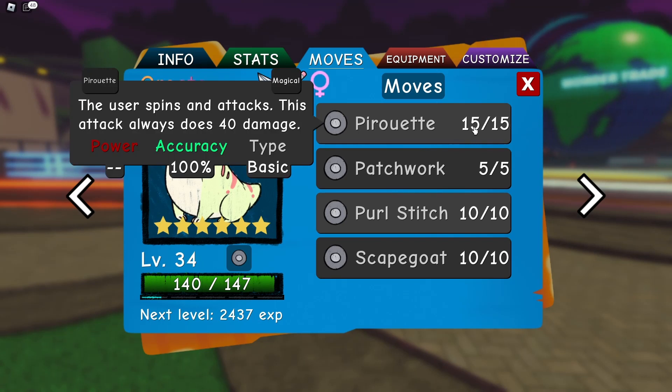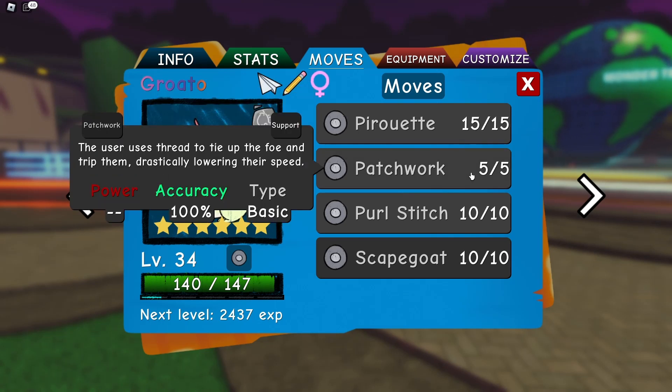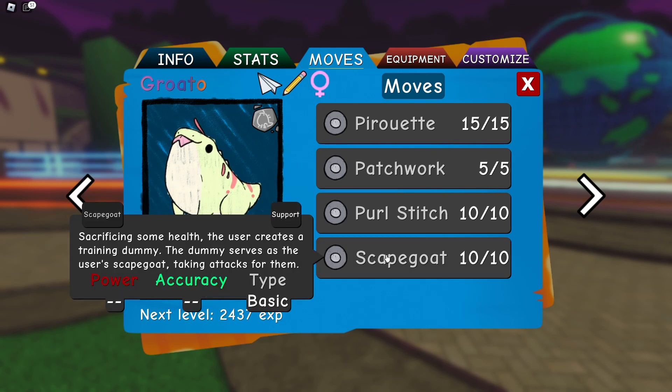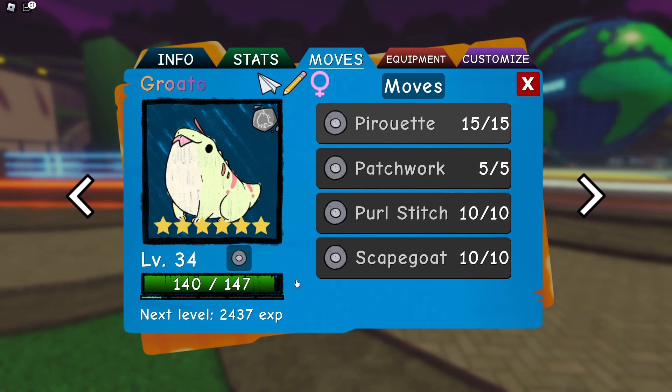These unique moves are Pirouette, which does 40 damage no matter what; Patchwork, which drastically lowers the opponent's speed; Pearl Stitch, which is like a multi-hit basic type attack; and Scapegoat. These moves are all unique — a normal Plippo can't learn them — so I'm going to try and use all these moves in PvP and see if they're actually good.